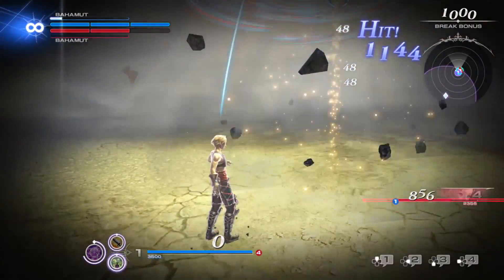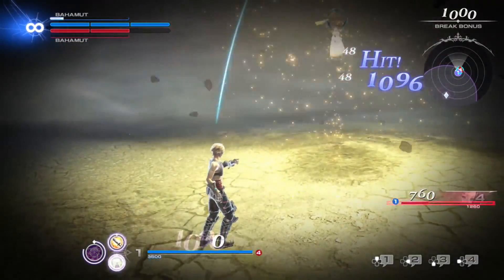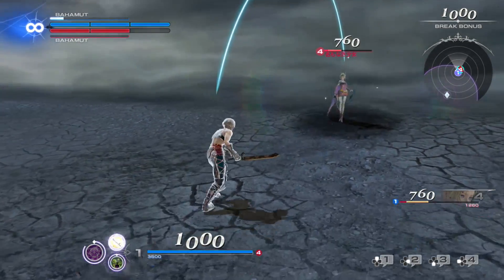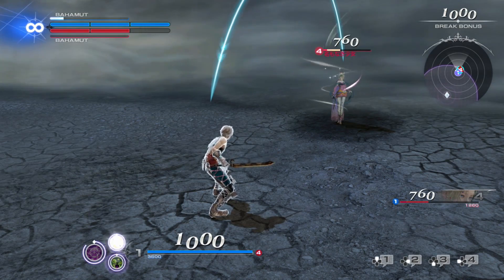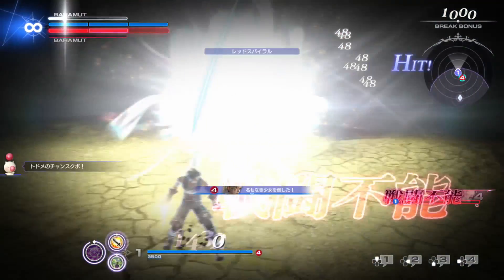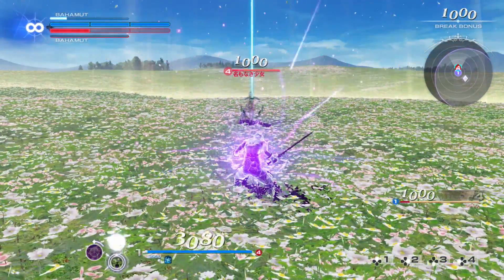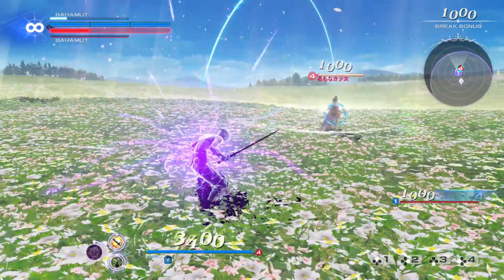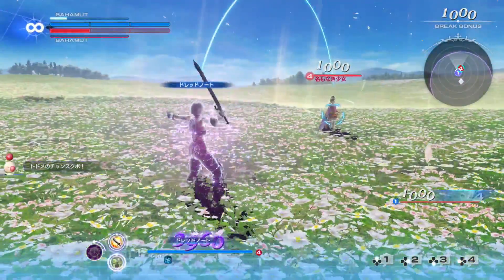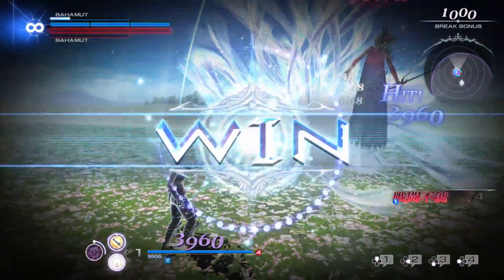Vaan is up next, and he is the only character in the game capable of equipping two different HP attacks. When he hits opponents with enough of the first HP attack, he gains the ability to trigger a Concurrence, causing HP attacks 1 and 2 to combo together for additional damage. His EX skill, when held down, allows him to charge his bravery. When you release the button, it locks his bravery value to that number for a set period of time. If he gets this high enough, he can try to go around one-shotting people.